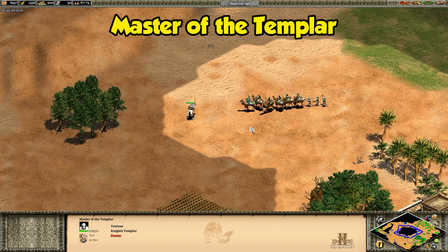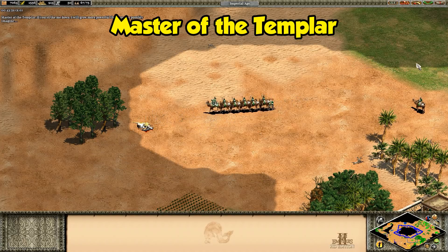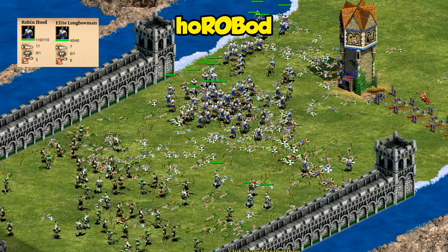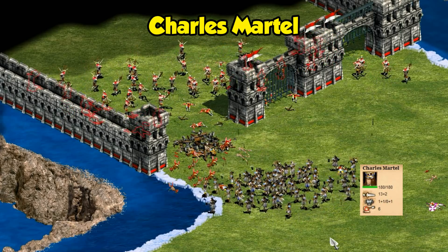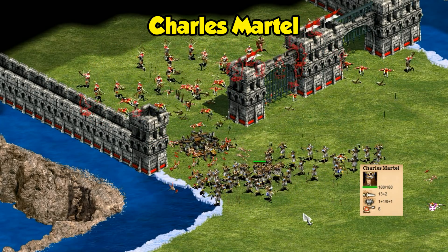Before we get to number one, I want to point out a few honorable mentions. First there's the Master of the Templar — he has the same picture as Alexander Nevsky but without the insane armor; you might remember him from the fourth Saladin mission. Another is our lone archer representative, Robin Hood — he's a special variation of the longbowman and is quite common to see in custom scenarios. Also worth mentioning is Charles Martel from the Tours scenario — he's a variation of a throwing axeman with good but not incredible stats.